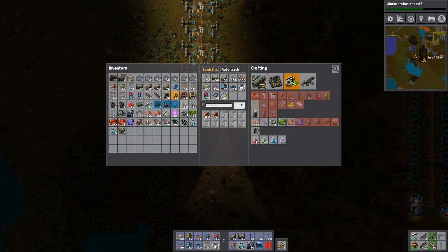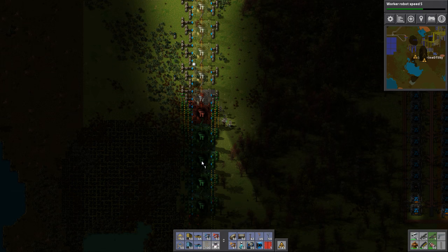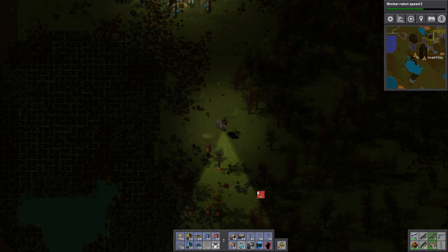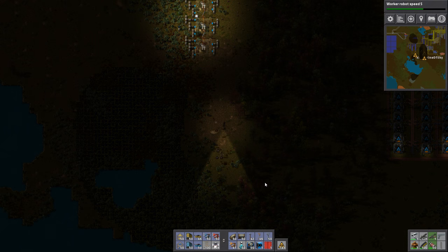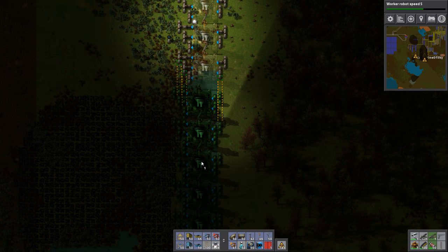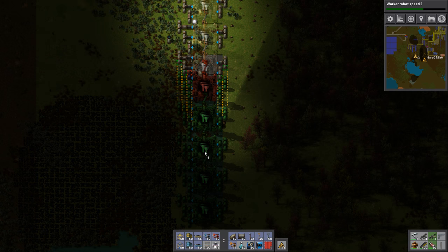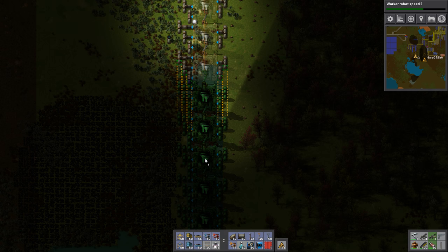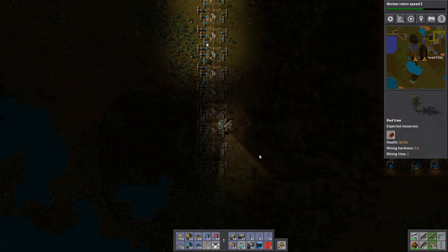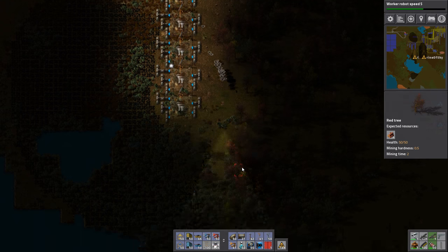And I want to do two of those — have another one. I need to get rid of this. Get out of here. And there we are. So that will double our refining capacity, which is good news.